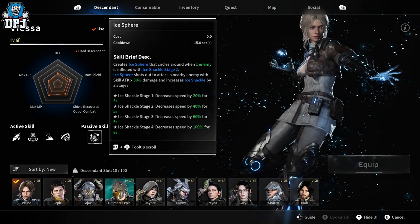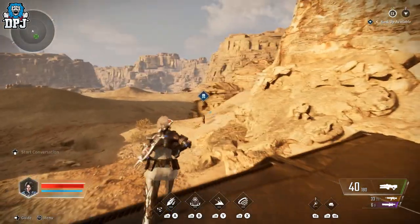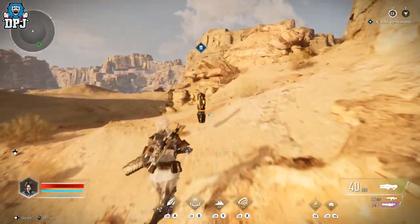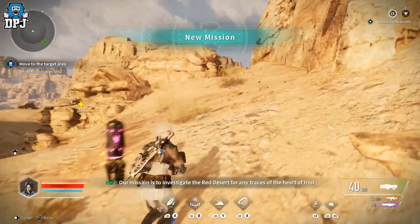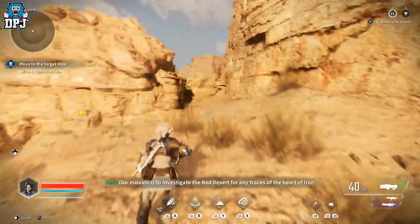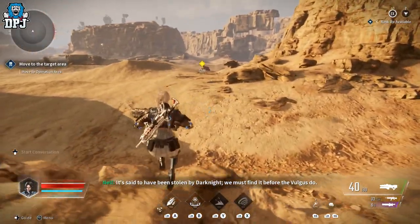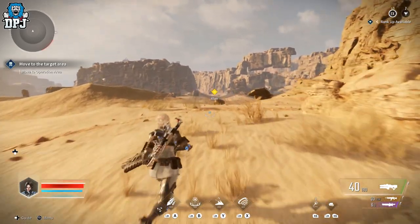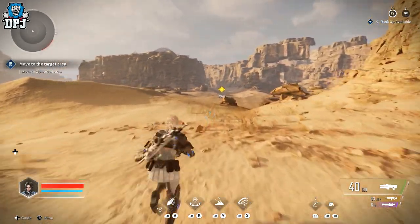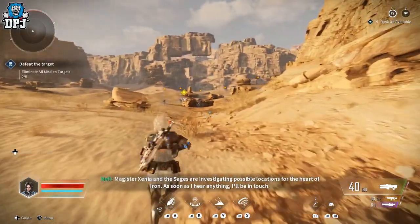I'll show you a bit of this in action. Again, these enemies are just going to get absolutely melted because this is the highest world map I can go to, but the enemies are still way weaker than my character. We're going to run over here where loads of them are spawning and I'll show you what she can do. I'm on controller, so left bumper and any of the four main buttons.